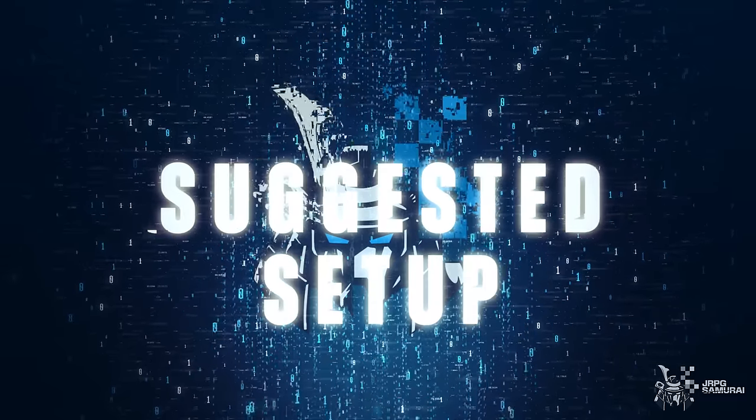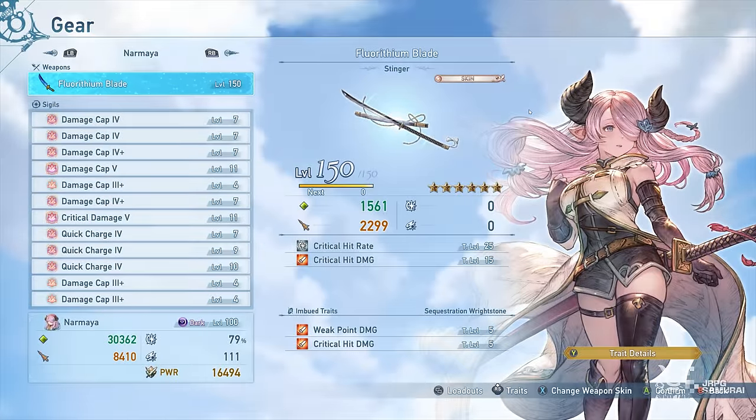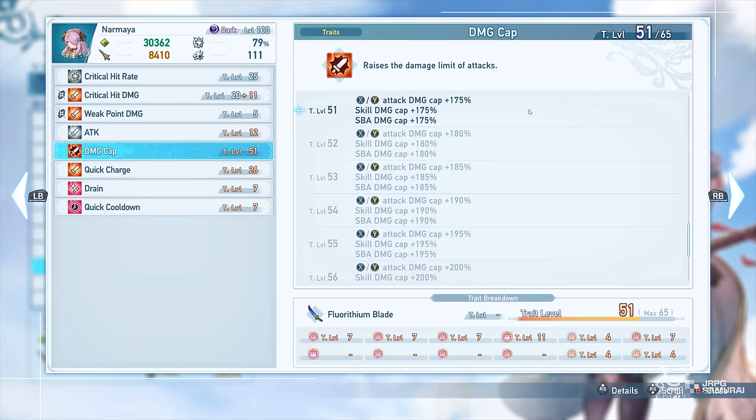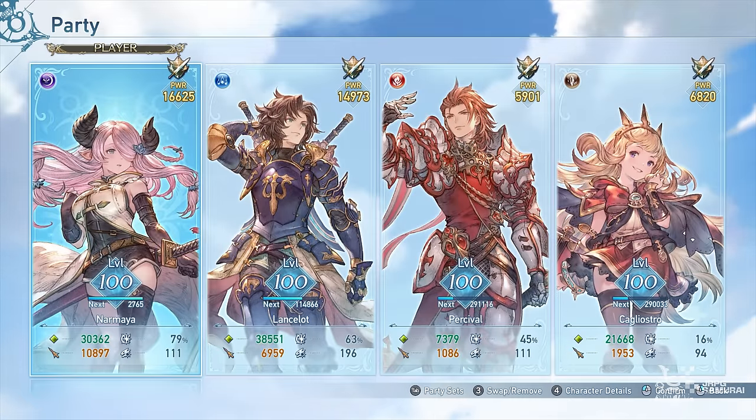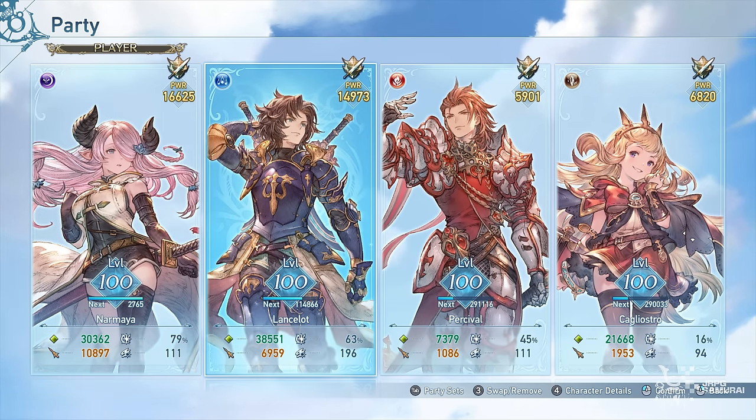Starting with my main DPS, I am using Narmaya with the quick charge and damage cap traits to ensure that all of my charges will take less time and damage cap to increase my total DPS. Next on the line is Lancelot — he's just been there since I built him recently. You can change him to another DPS if you wish.